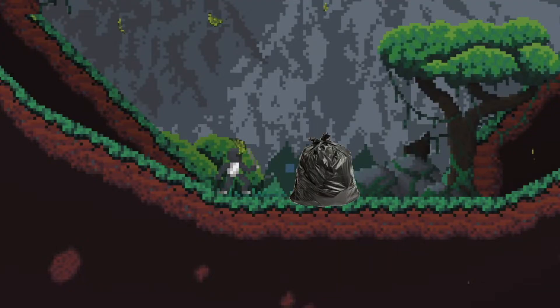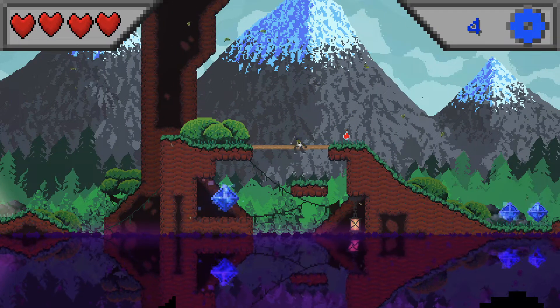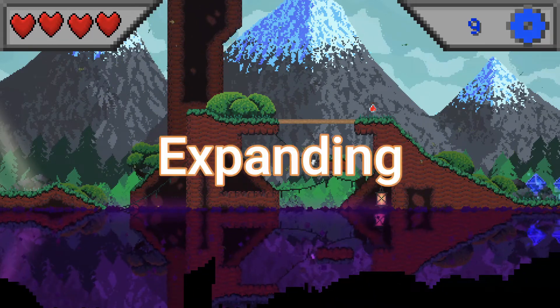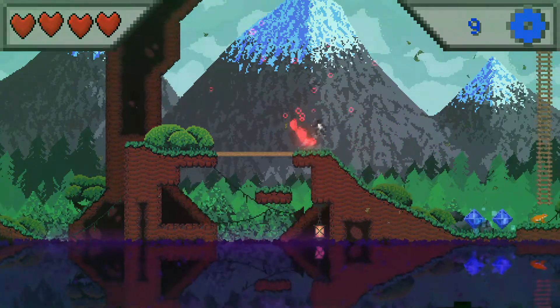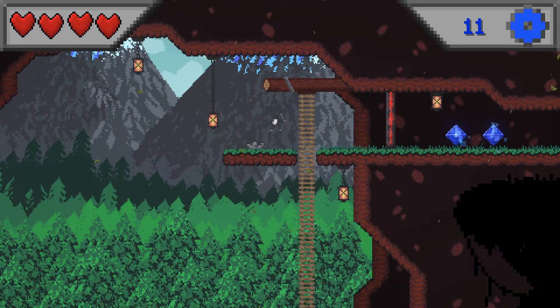I made a new sprite for the mana items because the old one is trash, and I think it turned out quite well. At that point it was Thursday and I didn't really implement much more. I added a simple fallthrough platform and from that point on I focused the rest of the week on expanding the level. Here I am introducing the player to the fallthrough platform, the ladder, and the key door system.